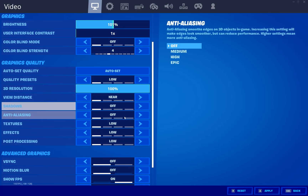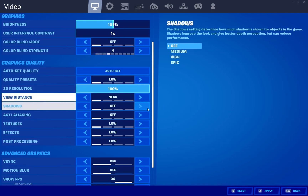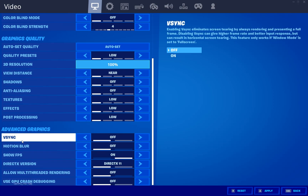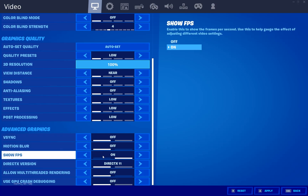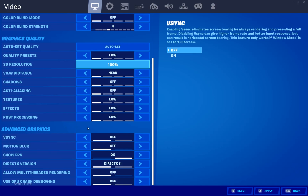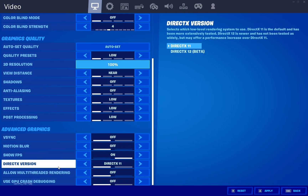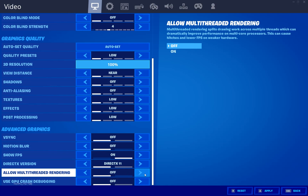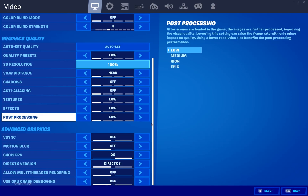Set everything to low settings and set the 3D resolution to 100%. In the advanced settings, turn off V-Sync because it locks your FPS to your monitor's refresh rate. Turn off motion blur. Turn on Show FPS if needed. Set DirectX version to DirectX 11 because DirectX 12 has a lot of issues. Turn off Allow Multi-threading because it causes FPS drops and stutters. Also turn off GPU crash debugging. Then apply the settings.